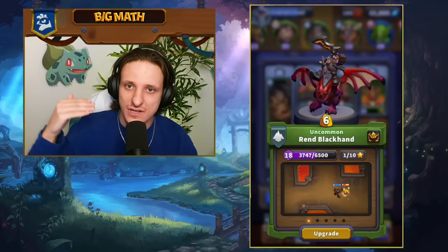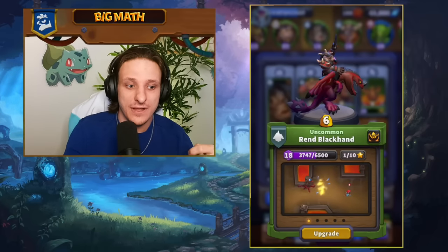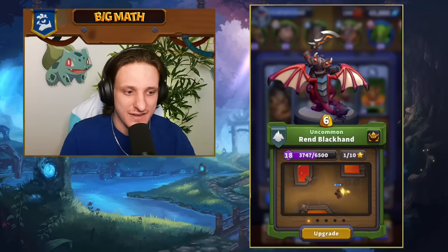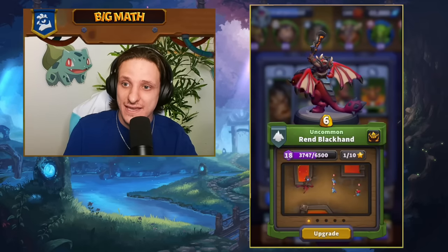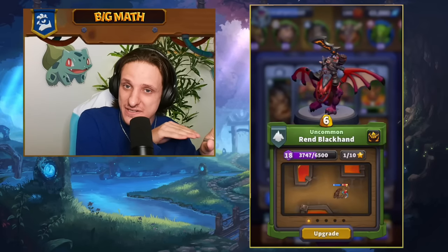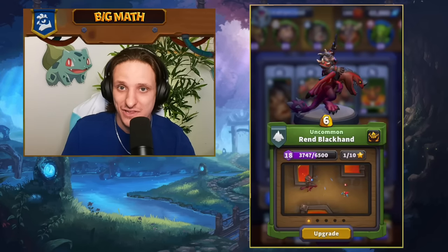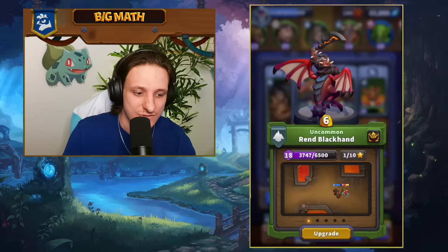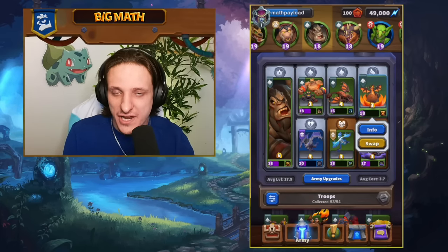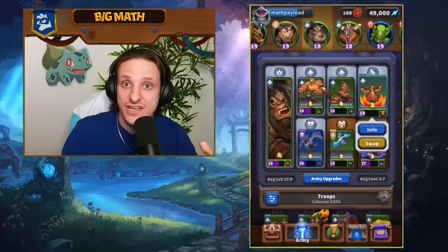When the Drake version of Rand dies, it spawns Rand Blackhand on the battlefield and he charges forward dealing damage. The idea is to play Rand as far back as possible and then the Gargoyle in front of him, so the Gargoyle soaks damage while Rand splashes AoE damage in front. Meanwhile in another lane, you can push with Harpies costing two gold and the Earth Elemental.